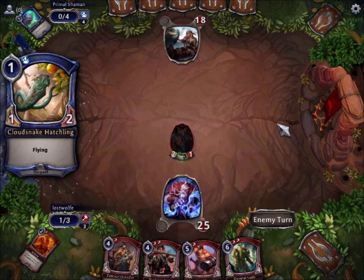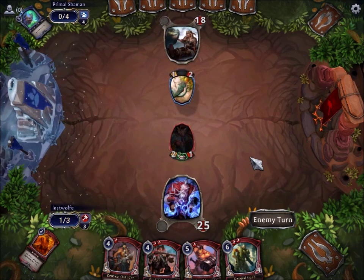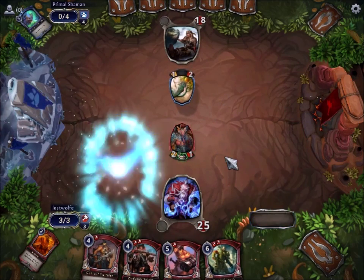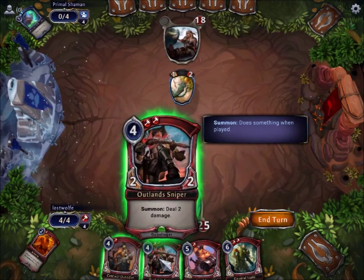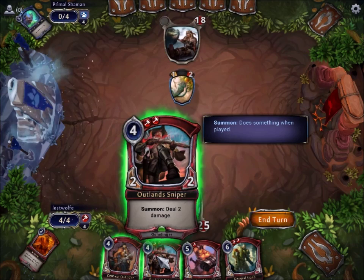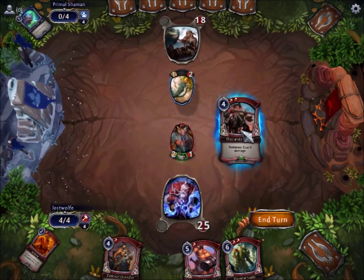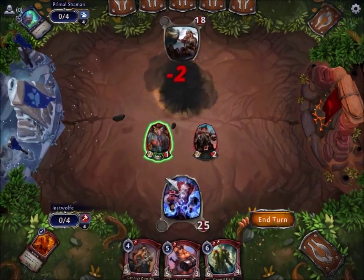He drew two cards. Cloud Snake Hatch. I've got two choices: I've got Centaur Outrider or I've got Outland Sniper — deal two damage. The obvious play here is to just kill this off so we keep warcrying and making things bigger.